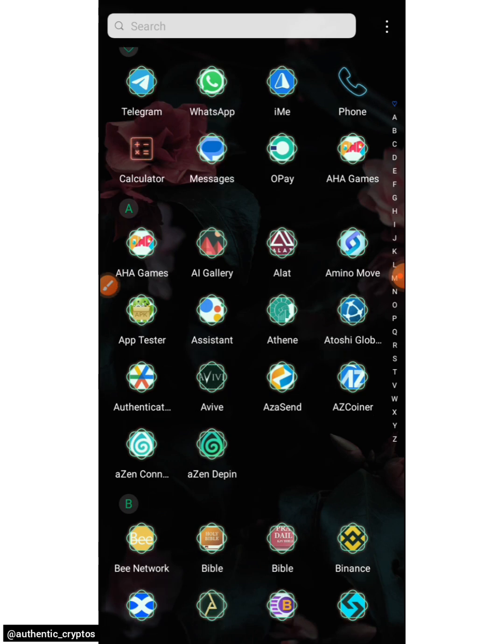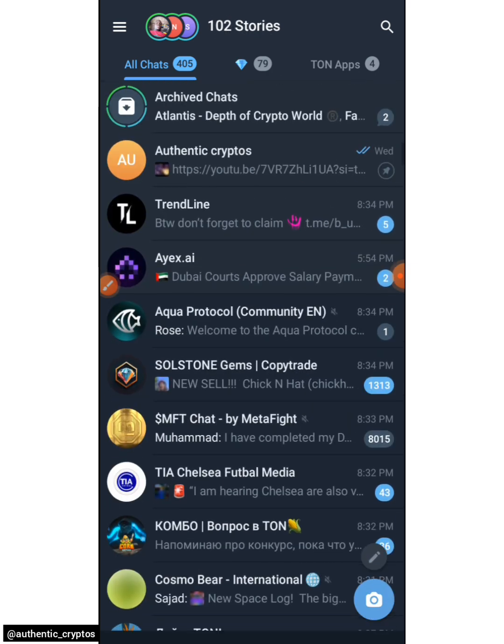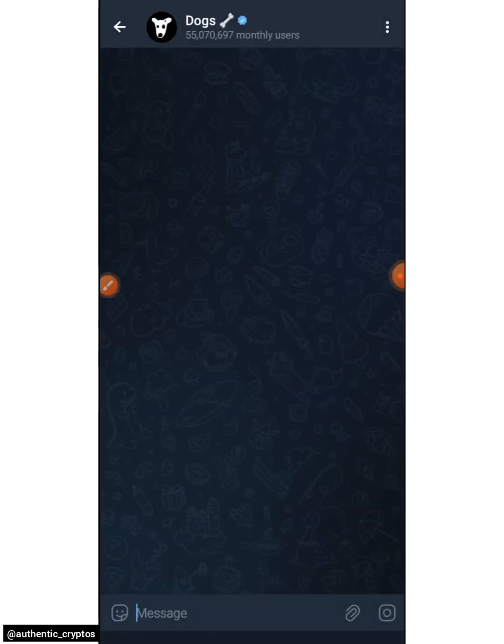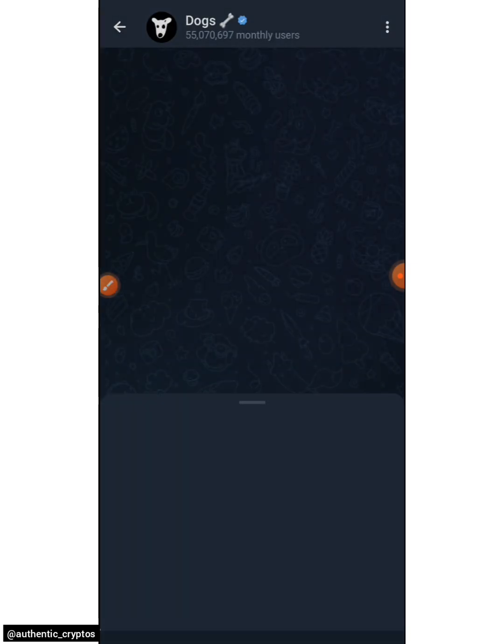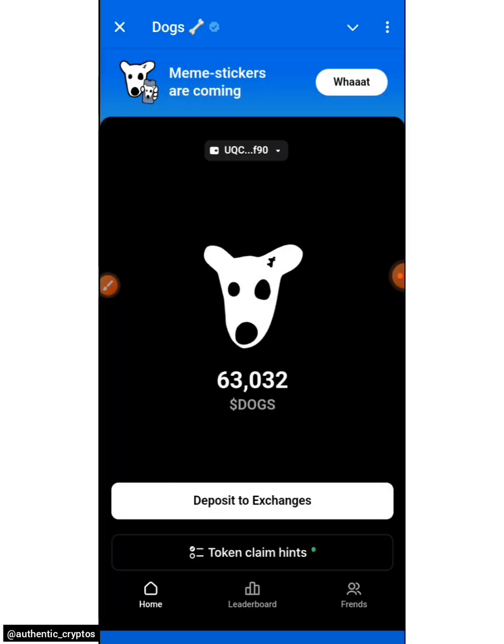Let's dive straight into the video. I will open my Telegram, and once I open it I will search for DOGS. DOGS is already number one all the time. You open DOGS like this, wait for it to come up. This is my DOGS, this is my location.